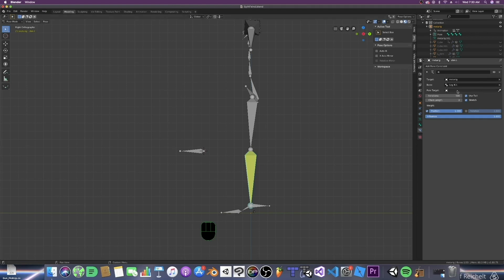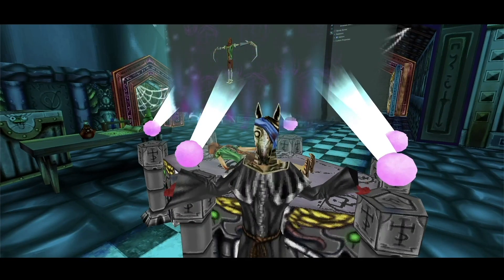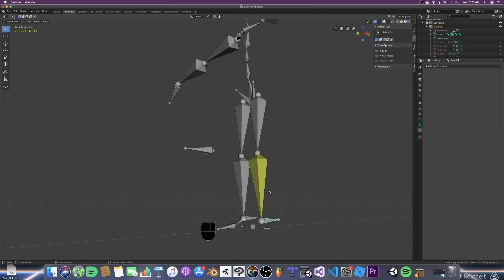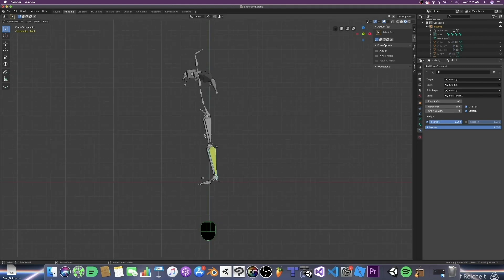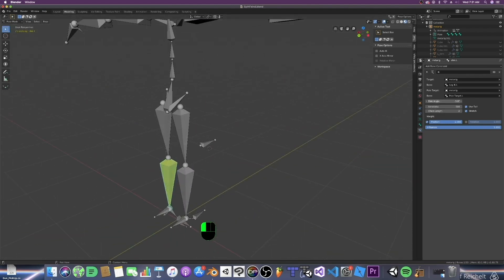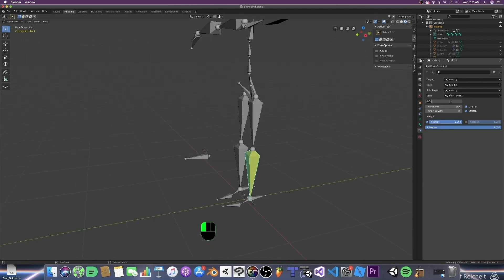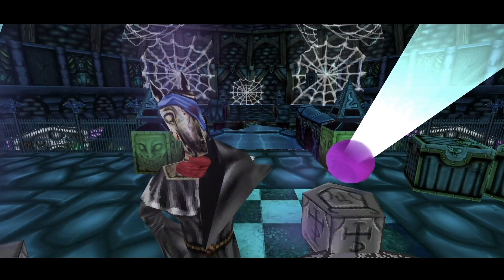Next, back over on the IK options in the Constraints tab, let's add a pole target. Click on it and then we will select our meta rig. For the bone, we will select our PoleTarget.L. So next we're going to need to correct this a bit as well. To do this, make sure your chain length is correct. If it is not correct, it would look something like this. But for our problem, all we need to do is correct the rotation as it has become twisted. Let's come up over here to the Pose Angle tab and play with it for a bit. For me it looks like it's about negative 90 degrees off, so I just type that in and BAM! The rotation is fixed.